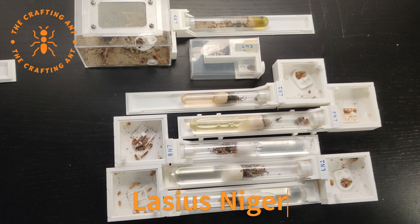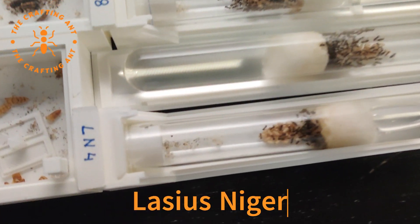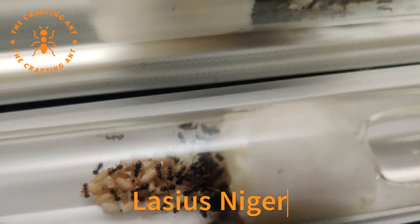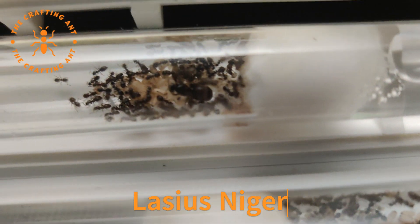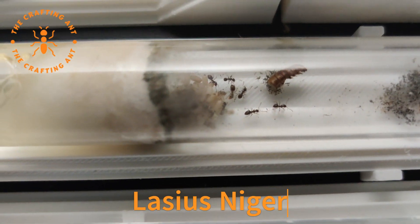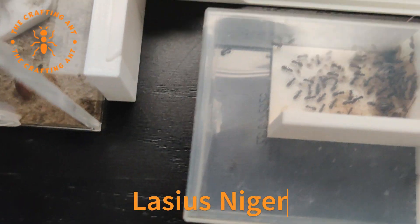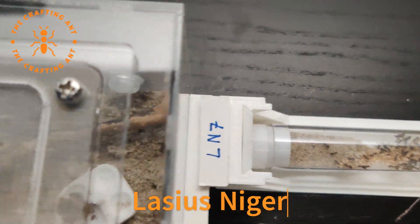And let's not forget about Lasius Niger — our first colony and testers of nests. We have them in different sizes now and they have been in different setups. For instance, the Tic Tac Box, which still works, and the setup with an outworld.